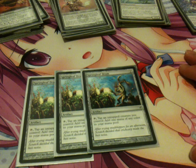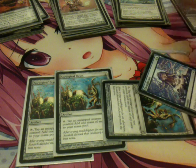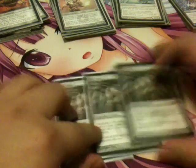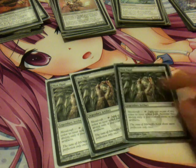For mana acceleration, I play 3 Springleaf Drum. You tap this and a creature you control to add 1 mana of any color to your mana pool. This helps me cast Thoughtcast and Galvanic Blast, since most of my lands only produce colorless. I also play Mox Opal, which is 0 to cast. As long as you control 3 or more artifacts, you tap it to add 1 mana of any color. It's a great card. If I were richer I'd play 4 Glimmervoid too, which taps for any color as long as you have an artifact.